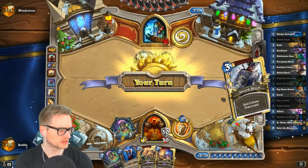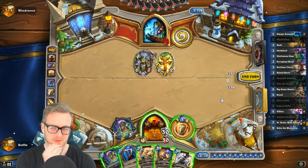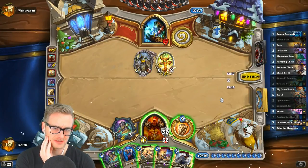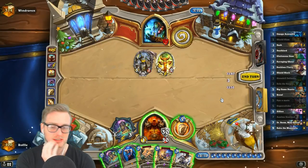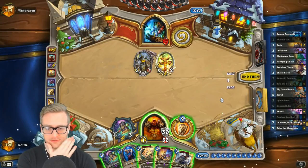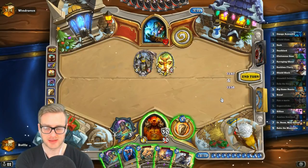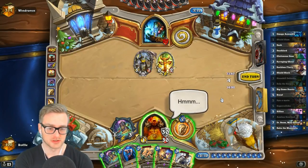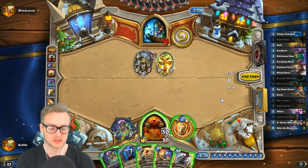Adding Captain to aggro King's Bane — I think you'd be better served with other substitutions if you don't have Patches, because Captain is really a lot better with Patches in your deck. You're losing out on some of the benefit of Captain when you don't have Patches, so I would recommend maybe a Cutthroat or a Sap — whichever one you're not running — those would be better.